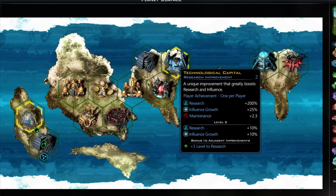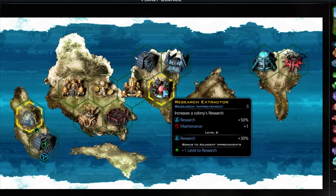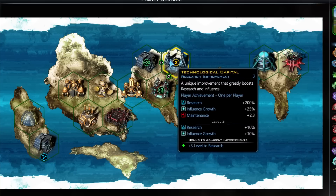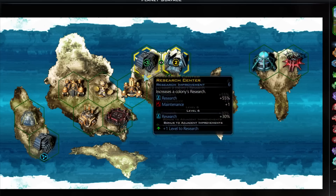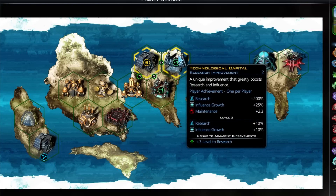When you hover over a building you can see at the bottom that it gives a bonus to the level of research to adjacent improvements. For example, here I have a technological capital that goes up a level because of this research center. This research extractor also gives plus one level to research. If you click on the technological capital, you can see it's level two and gives plus three levels to this one and plus three levels to that one. Level two means research plus ten percent and influence growth plus ten percent — so for every level you get five percent extra.